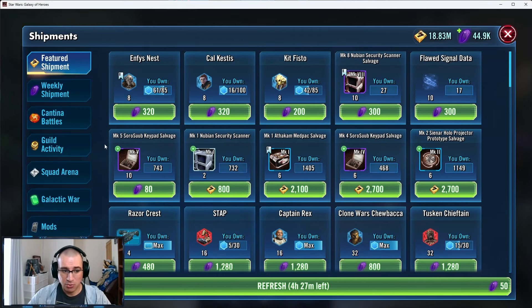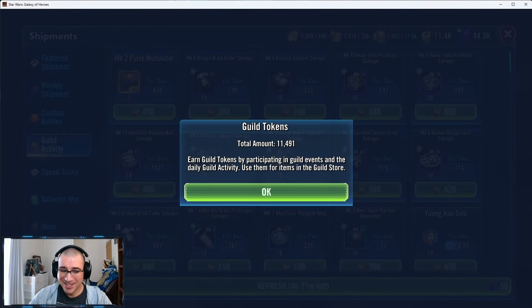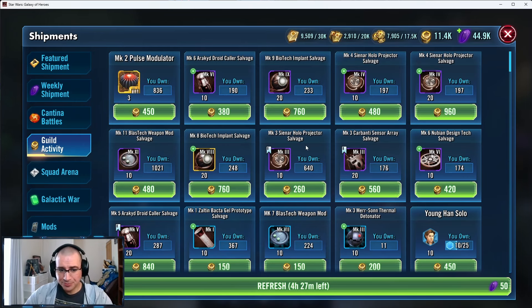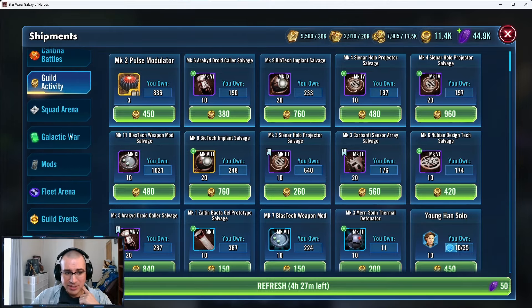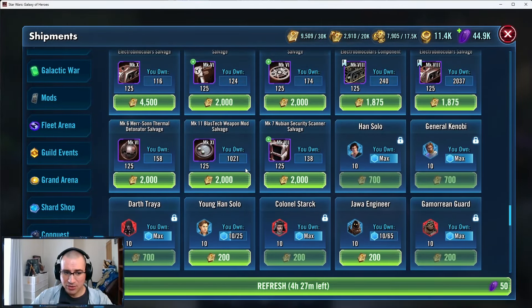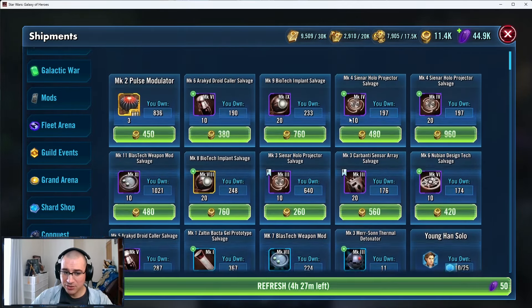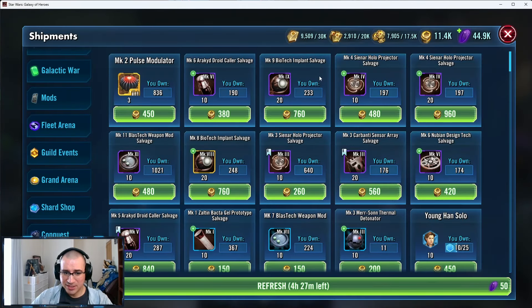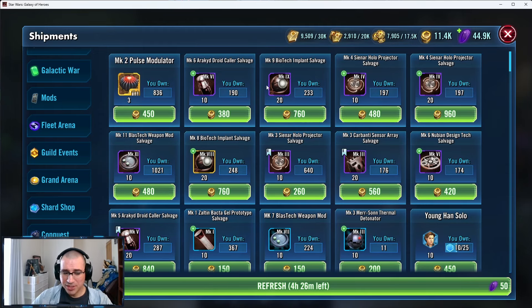The first thing I want to go over is Mark 1. If you go to guild activity, you'll see these different currencies. With guild tokens, it is a guild currency as well. Over here at the top, with Mark 1, there are different pieces that are efficient to farm and some that are inefficient. A lot of these higher tier things, especially Mark 4 Bacta gels, are really expensive, so I don't like to buy them with Mark 1. We get a good amount of guild tokens, so I like to sit around 200 with the first rows and buy them with guild tokens.